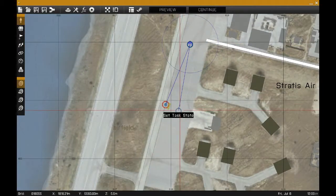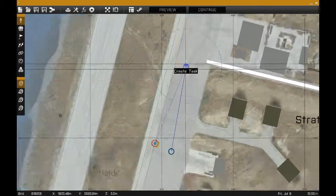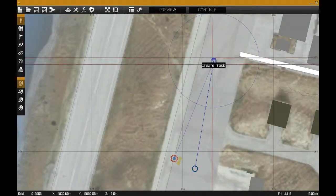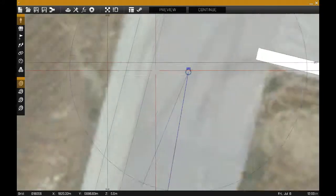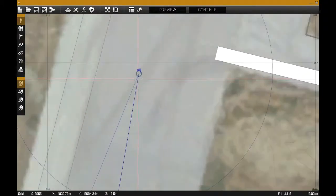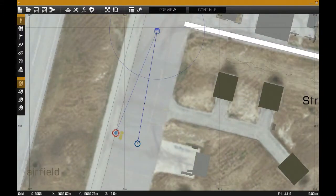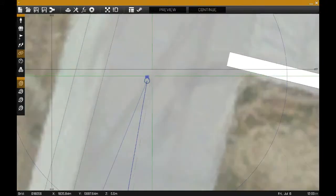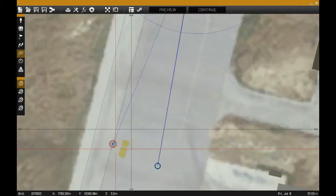The next thing you're going to want to place down is Set Task State — make sure it's set to succeeded — and then finally place a trigger. I'm going to be moving to a certain position, so my activation is Blue For, so once I get into this area the trigger will go off and the task will be completed. When you're synchronizing them, you want to synchronize the Set Task State to both the trigger and the actual task, and then synchronize the task to yourself.